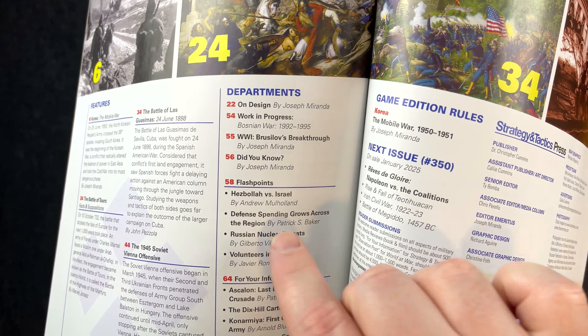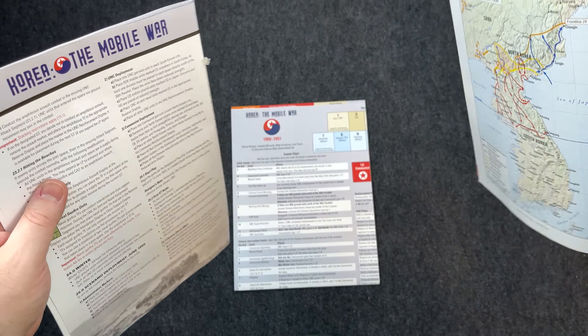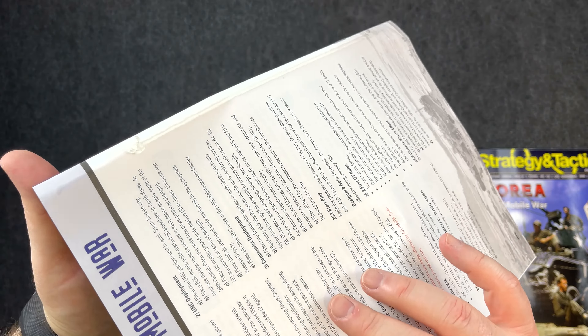Then we have the rules and a preview of what's in the next issue. There's also historical content — the landing at Incheon, September 15th, 1950, the UNC landing behind the lines — with maps, pictures, and text giving you the backstory on the conflict. Speaking of the game itself, here are the rules: 16 pages. The lovely thing is they peel out very nicely, right off a little glue adhesive strip. And voilà, it comes right out. Then we'll set that aside.